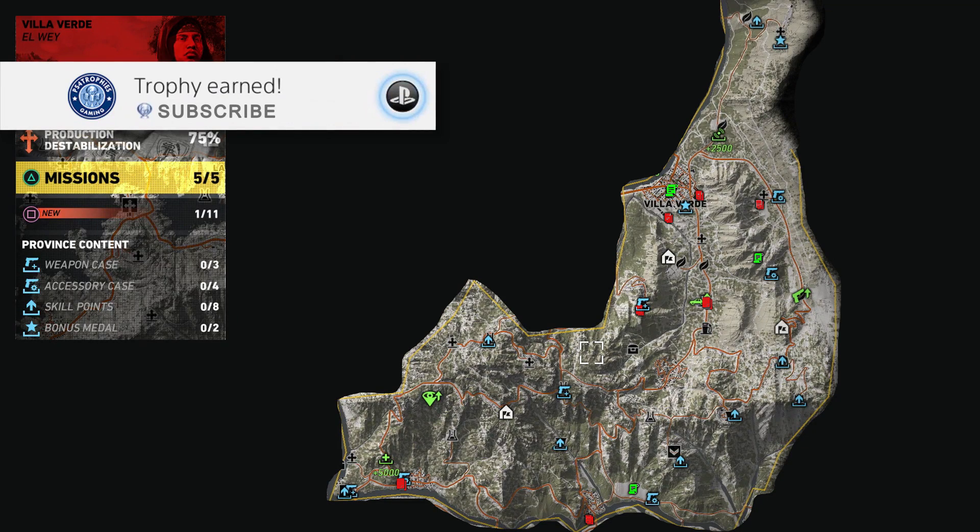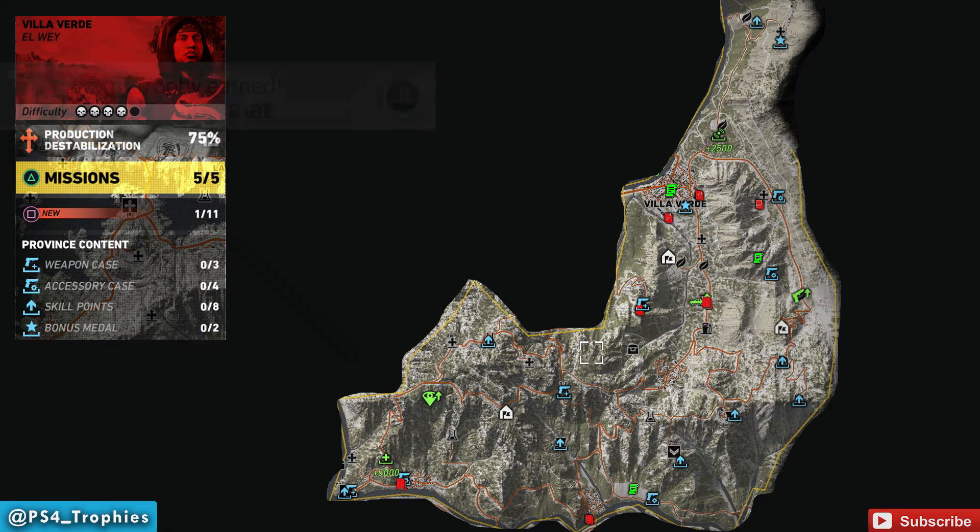Here's the Villa Verde collectibles map. There are 11 Kingslayer files divided between the green legends and the red documents — remember they're white on your in-game map, I just colored them for you. We also have three weapons to pick up and two bonus medals, so there's a bunch of goodies.